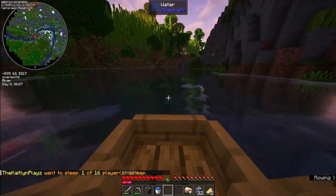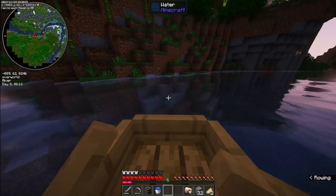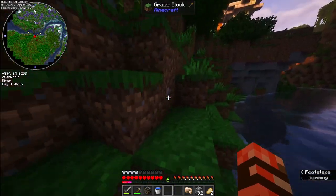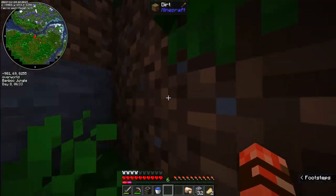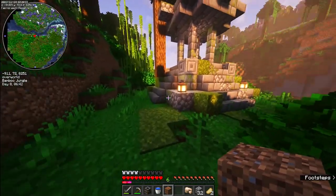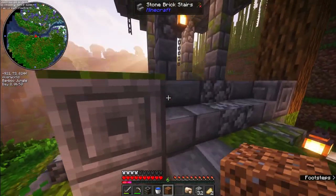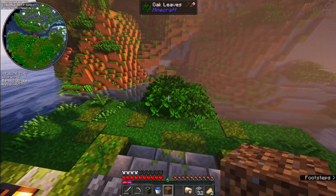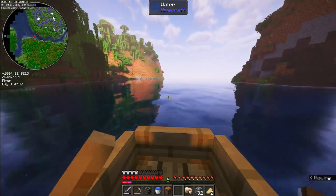Bamboo jungle - I knew that was nearby. There's a thing right there; I think there are some added structures in this mod pack, so I tried not to explore too many of those until I got back to where I'm located. Now that I'm here, it's a good time to see what we can find. I wanted to kind of wait and not mess anybody else's stuff up. Those lanterns and moss - it's a really cool-looking well. We are using the zero's mini map trackers.